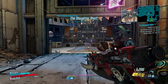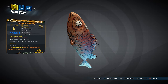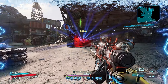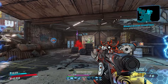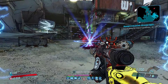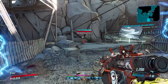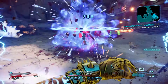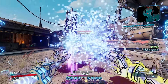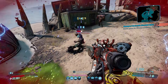Another must-have grenade mod for Amara is the Fish Slap, which can drop as part of the cartel event from Joey Ultraviolet, Fish Slap, or Tyrone Smalls. The Fish Slap is easily the most busted grenade mod in the game — because this grenade doesn't explode, instead it slaps you. Because it deals melee damage, there's a lot more to tap into than regular grenade damage, and Amara can plug a lot of cords into the outlet. Make sure yours is elemental with triple link rolls for maximum damage.